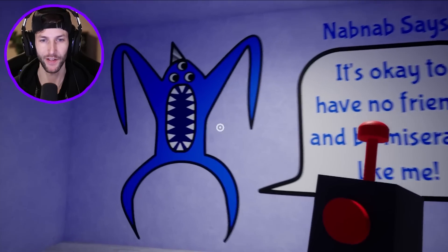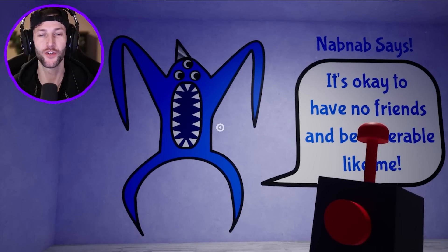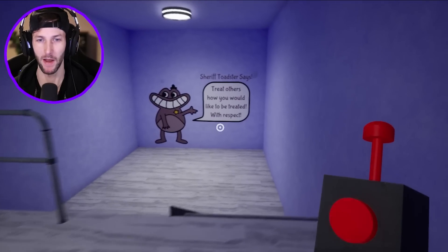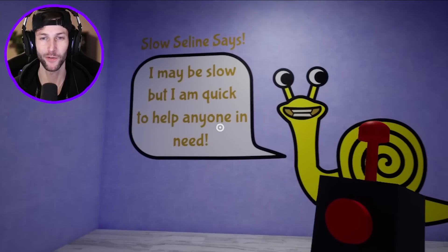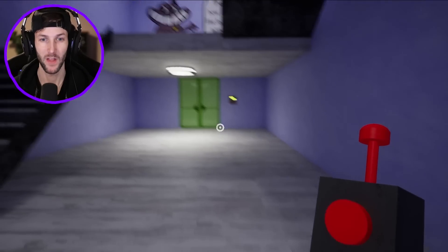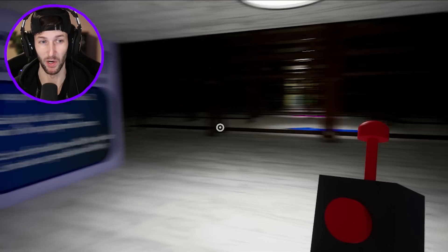Nab Nab — that's this guy's name. Nab Nab, because he nabs you. 'It's okay to have no friends and be miserable like me.' I don't really think that's a good tip to give to people. That is not good advice. Don't listen to Nab Nab, guys. Sheriff Toadster — so this guy's a toad. 'Treat others how you would like to be treated with respect.' See, you got to be like Sheriff Toadster, don't be like Nab Nab. Slow Celine the snail says, 'I may be slow, but I'm quick to help anyone in need.' Oh, that is so nice of you. So far the only one you should stay away from is Nab Nab, but unfortunately he's the only one we've seen so far. He's going to get us.